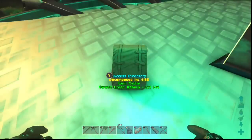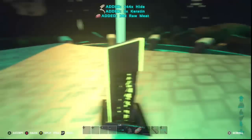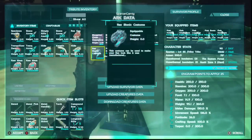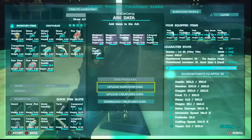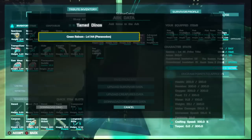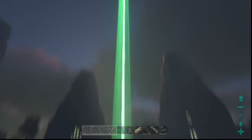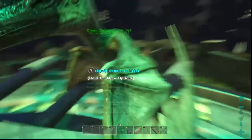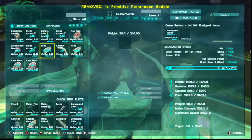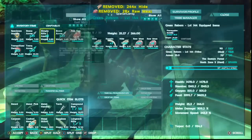Everything that was on the dino will now be here in the items — grab the saddle from there. Then come back in, click 'Take From Ark,' go to 'Download Creature Data,' click the dino, and hit 'Download Dino.' It'll pop up somewhere around the circle near the obelisk — that's why I spun around looking for it. Go ahead and put all his stuff back on.